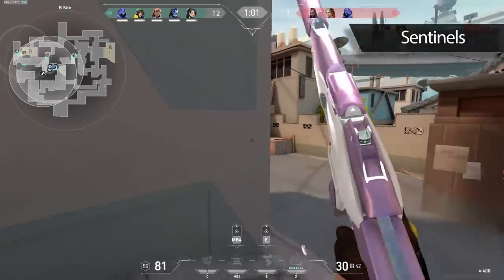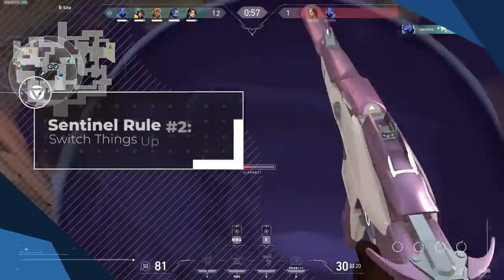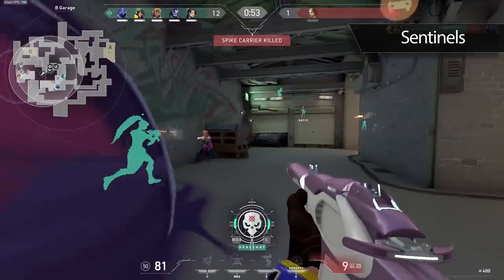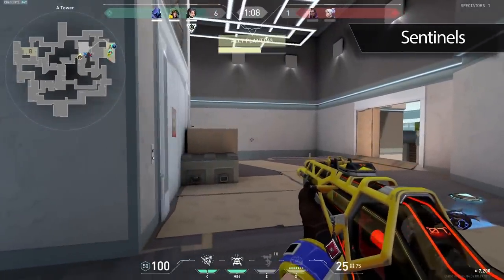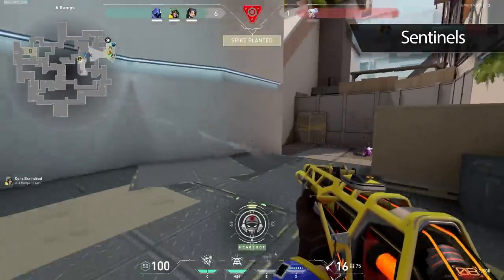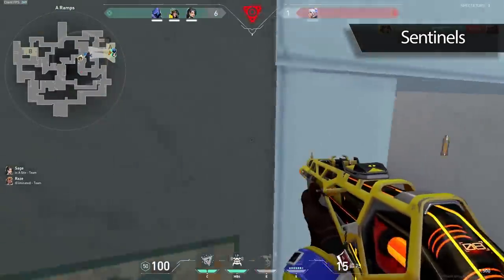The second game changing rule when playing sentinel is to always be trying to switch things up — your setups, what site you're playing on, and even where you're playing on those sites. As a sentinel, you need to be more unpredictable. If the enemy team knows exactly where you play and how you set up, your utility will become a lot easier to counter. Even if you don't have a standard setup, as long as you keep switching things up, you're going to be very difficult to deal with.